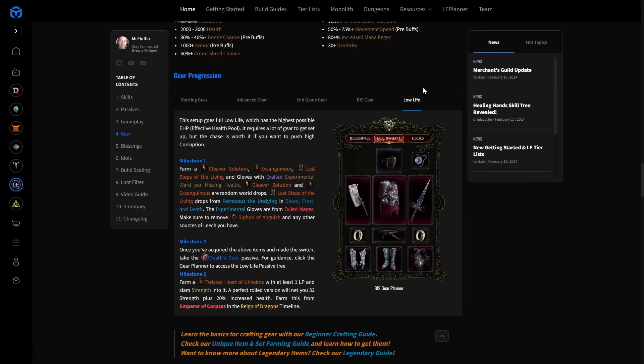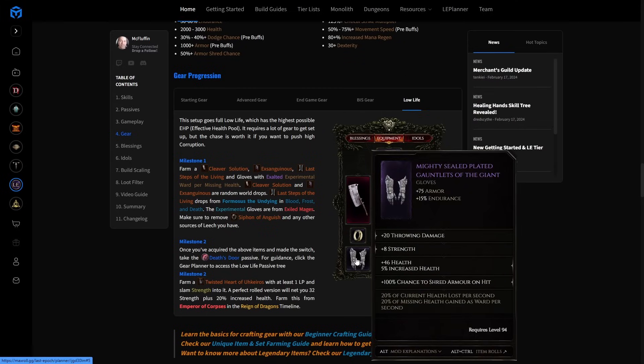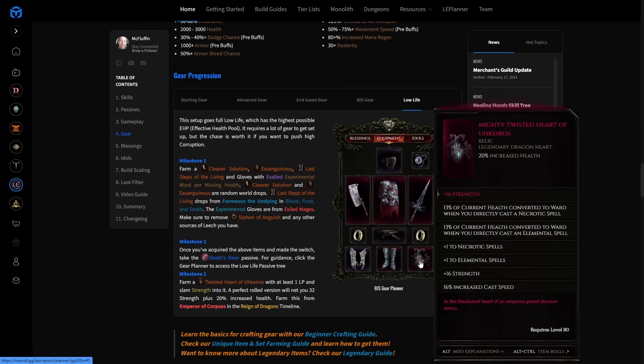Let's also talk about the low life setup — something we've been tracking for a while. We knew the low life setup was really good and assumed it would get nerfed, but it wasn't nerfed at all. This is the highest EHP setup you can get for Shadow Daggers — roughly double EHP. It does give up some damage, but if you want to push high corruption this is the setup. You'll need Last Steps of the Living, an Exsanguinous, experimental gloves with health loss per second and ward gain per second for missing health, and a Cleaver Solution — meaning you scale Strength instead of Dexterity, which is why there's some damage loss.